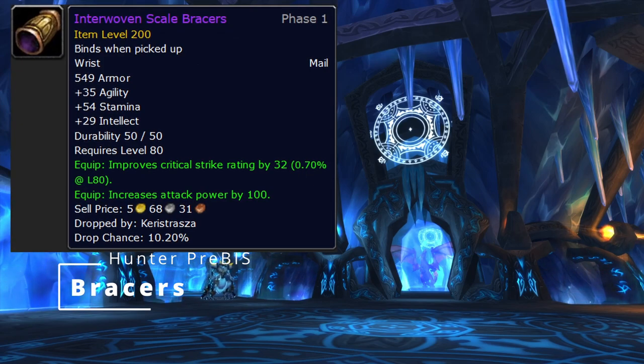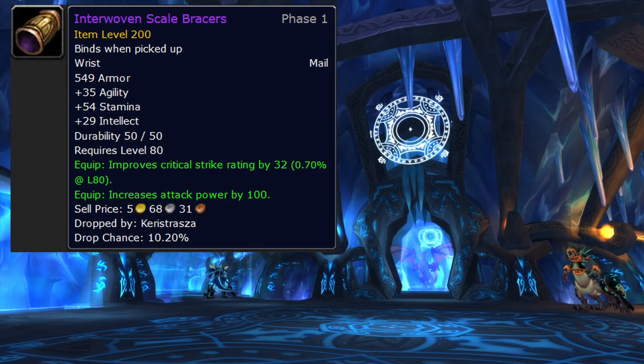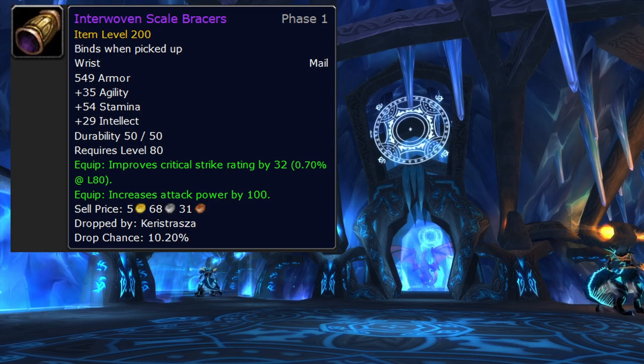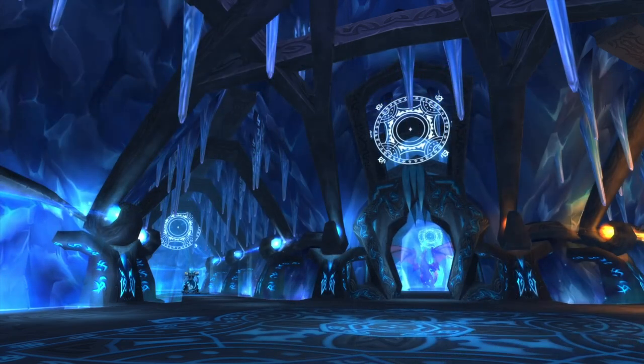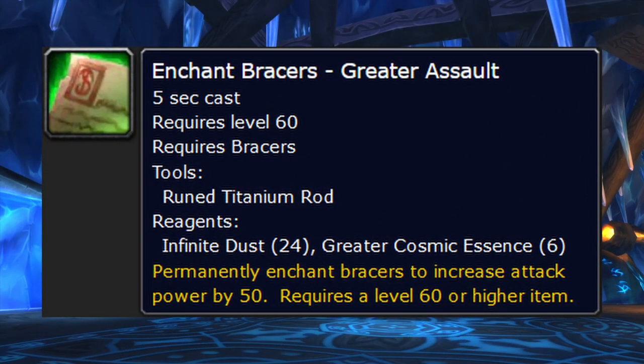Bracers: Interwoven Scale Bracers — hell yeah, these are the best bracers in all of pre-raid. They drop from Keristrasza in heroic Nexus. There's also Dragonfriend Bracers from Wyrmrest Accord exalted — Interwoven are better, but Dragonfriend are not far behind. Until you get either of those, I would actually use Eaglebane Bracers — they're BoE, made by leatherworkers, and shouldn't be too expensive. Bracer enchant is of course 50 attack power.